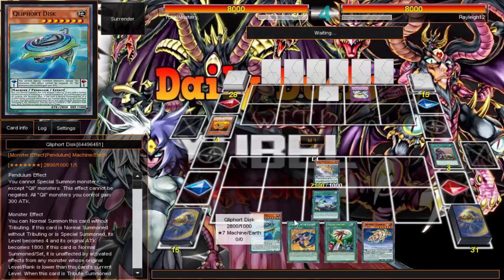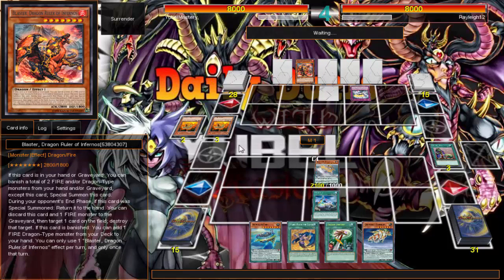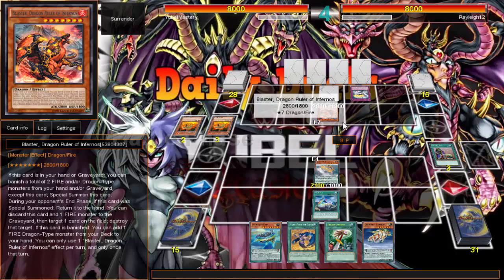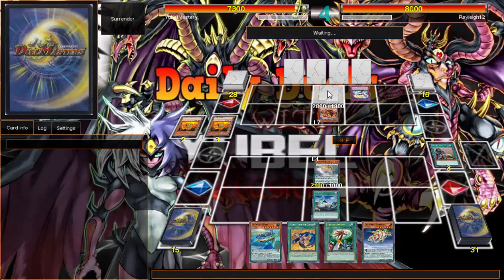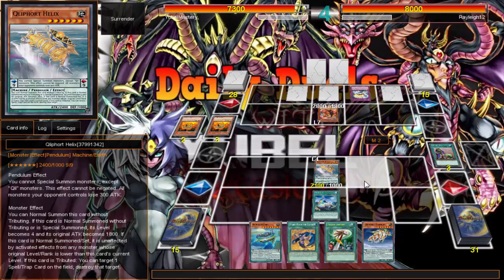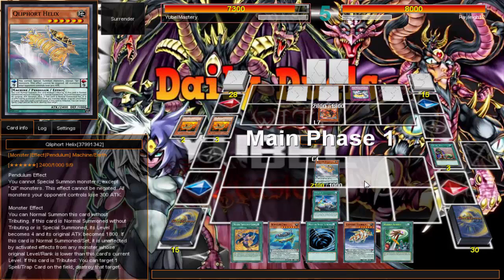He could just continue building up resources and gaining cards. He has three in the grave right now. Next turn I'll be able to flip my Helix or Disc and push for more damage. Looks like he's going to summon Blaster — he doesn't have to follow OCG rules, because Blaster is banned in the OCG. He's just going to attack me for 700. I can't be destroyed in battle — sacrifice, OCG style.